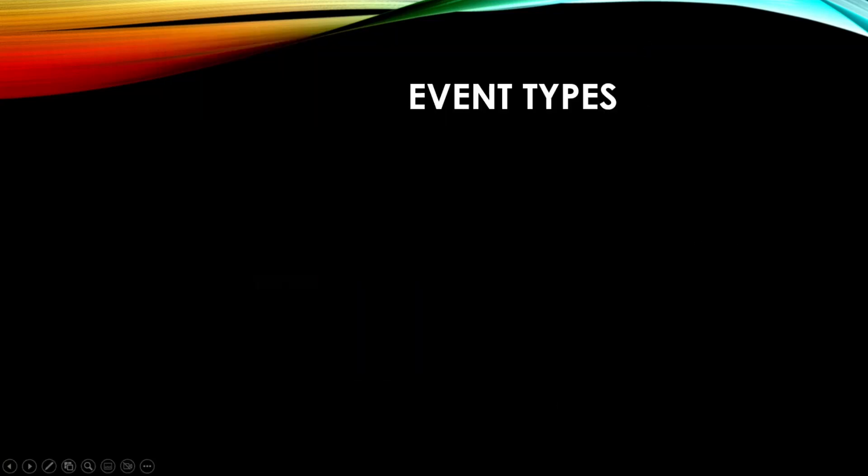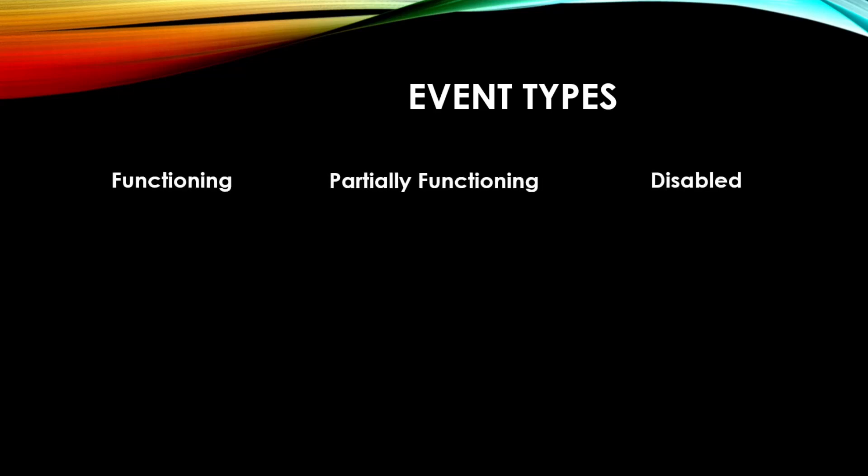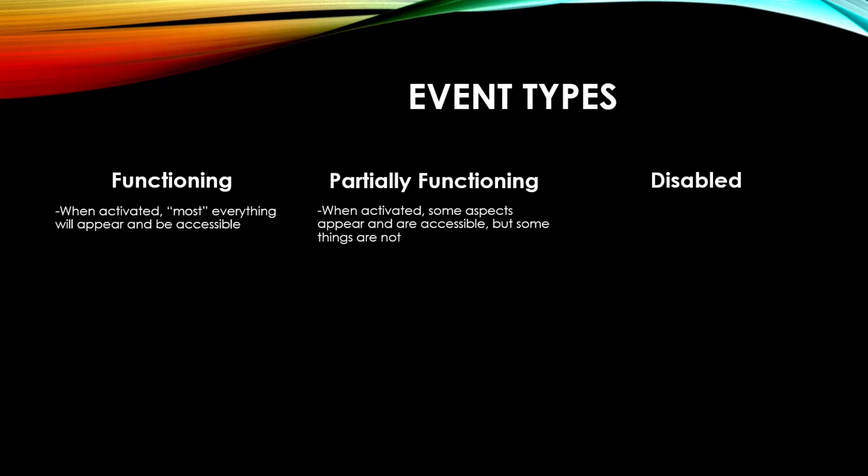There are several event types — three different categories in my personal opinion. The first is functioning, where you get everything or most everything in an event. The second is partially functioning — as it sounds, the event is on and functioning, but you only get some stuff. And the third is disabled, where you only get creature colors.